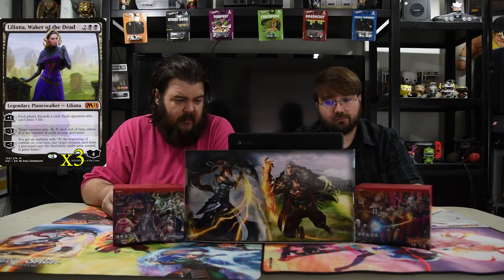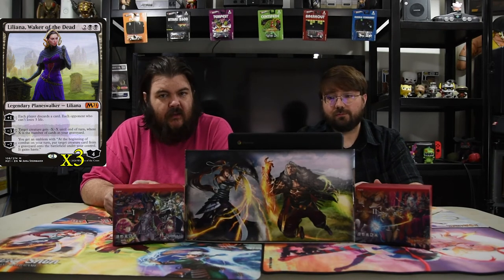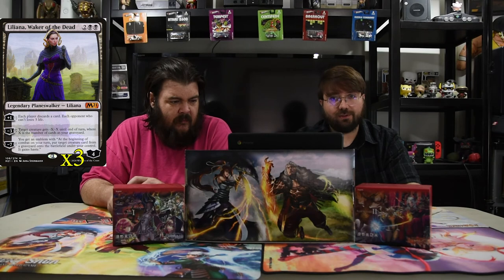Next up is Liliana, Waker of the Dead. She has two black and two for a four-loyalty walker. Plus one: each player discards a card, and each opponent who can't loses three life. Minus three: target creature gets minus six, minus X where X is the number of cards in your graveyard. And then minus seven: you get an emblem — at the beginning of your combat on your turn, put target creature card from a graveyard onto the battlefield under your control and it gains haste. So all those cards you made them discard, she can get them back. She's just really strong for a four-drop walker — that's mainly what I built this deck around. It's just another way for them to take damage each time they don't have cards in hand. Especially three life is not nothing to scoff at.